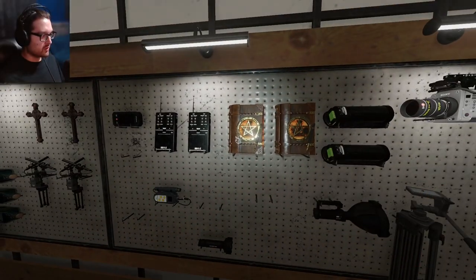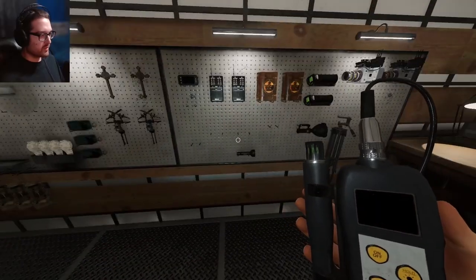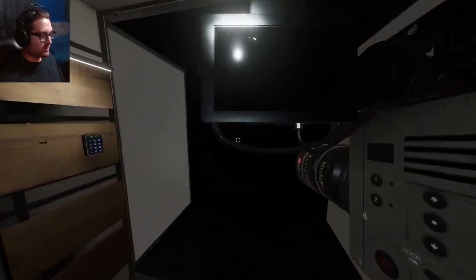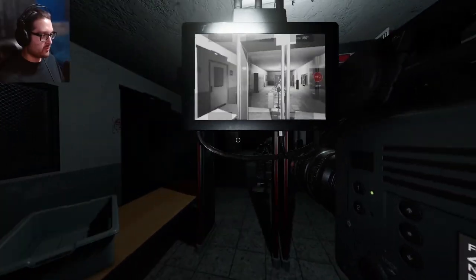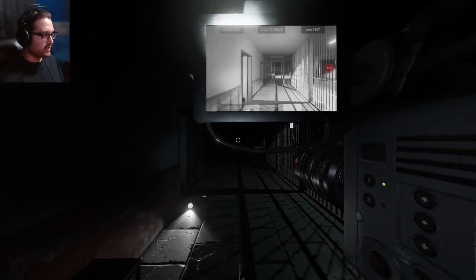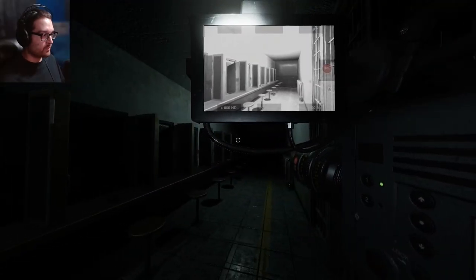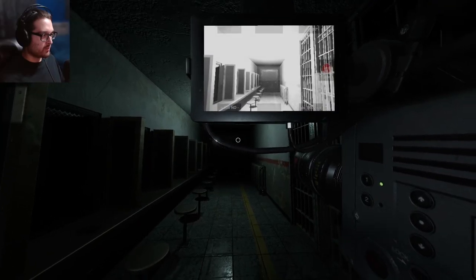Sanity looks okay, let's just focus on getting evidence in there. It's been touching the door a lot. Maybe the breaker being on does heat up the building enough — let's get the thermometer to see exactly which room is making things cold. Let's also get another evidence item, so I'll look for ghost orbs. The breaker is still on, so it could be a Jinn — but that would be lucky right off the bat.